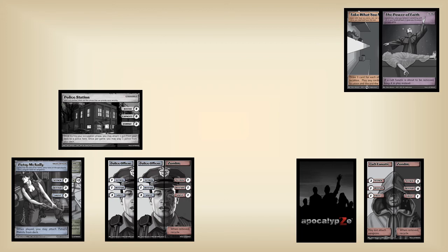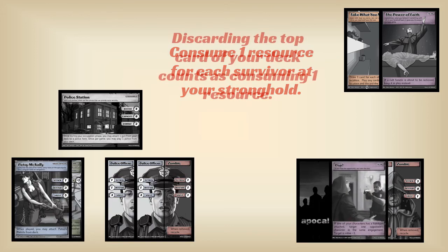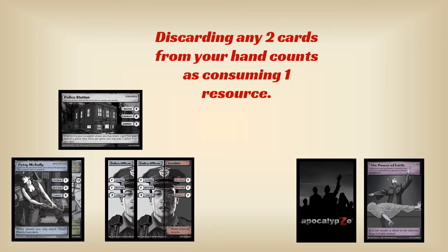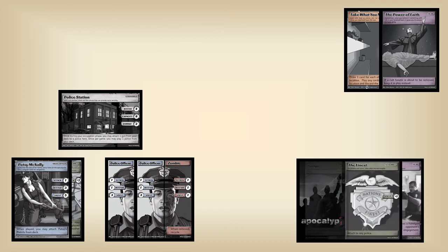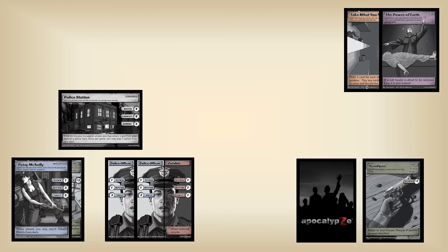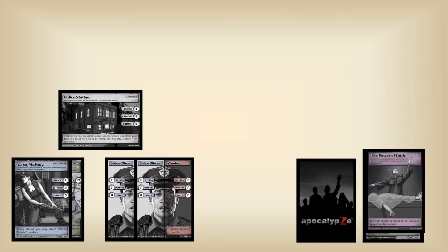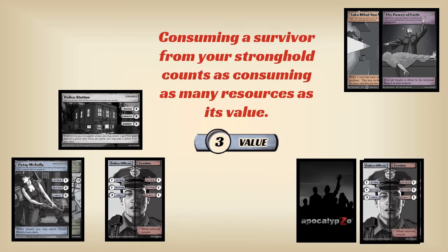The last phase of the turn is consumption. You need to feed your survivors — you have to consume one resource for each survivor at your stronghold. Discarding a card off the top of your deck is one resource. Discarding two cards from your hand is also one resource. So in this case, where there are three police officers, you can discard three cards off your deck, or lose two from your deck and two from your hand for that last resource. If you don't like those options, you can also consume survivors for their value. Since a police officer's value is three, consuming one of them covers all the consumption for this example.